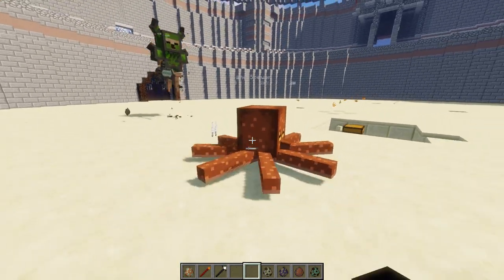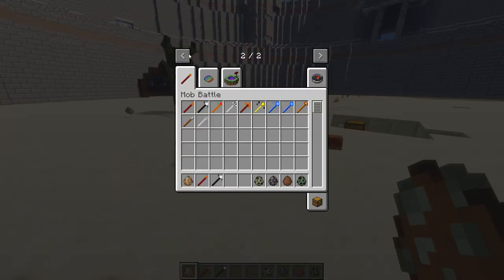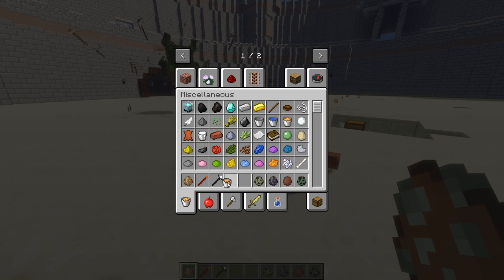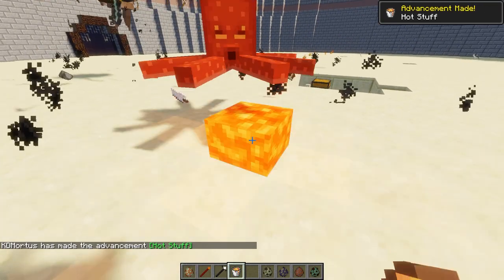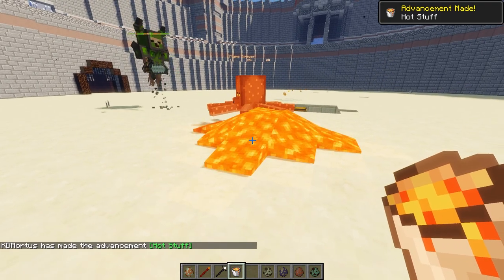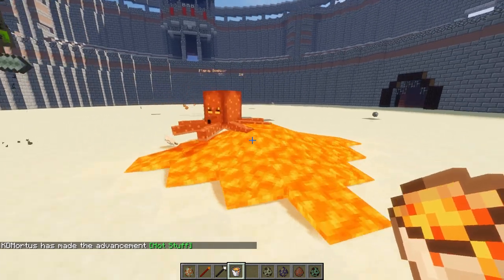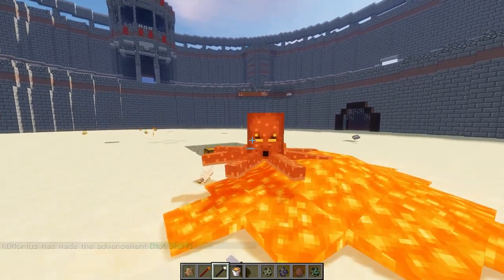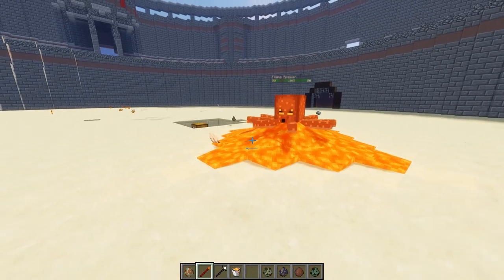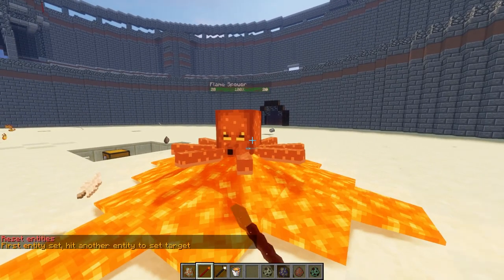Next up we have the Fire Spitter. He doesn't like it on the ground, so I'm gonna get out a lava bucket and try this. You feel more at home now? I'm going to kill him and spawn in another one — look at him, he's loving it in there, like this is ideal!